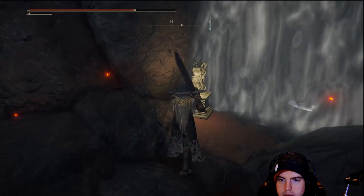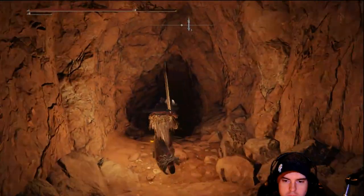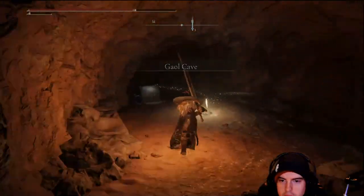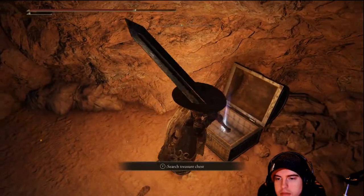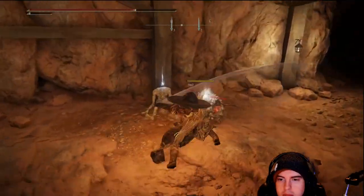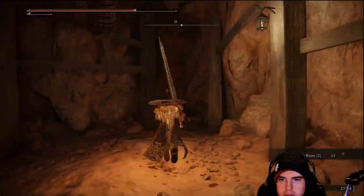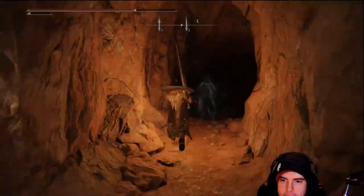We'll need a stonesword key for this one. We'll be able to grab the Lost Grace inside, and there's going to be a chest on our left side — sadly it's just going to be a rune arc. I'm not complaining that we get one, but every time I see a chest I'm always hoping for something unique, something a bit more beneficial than the rune arc.